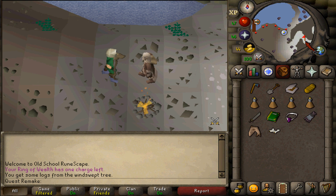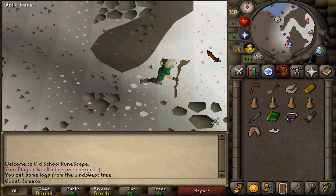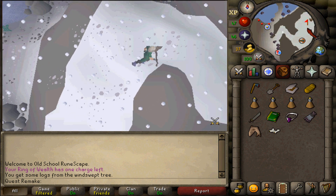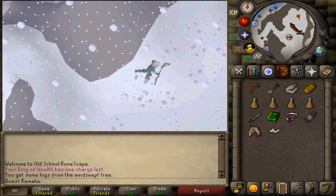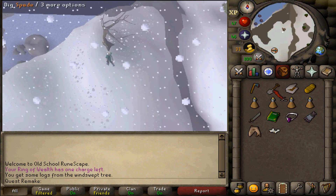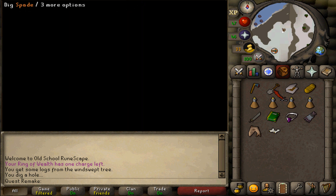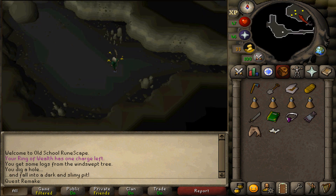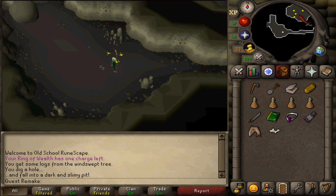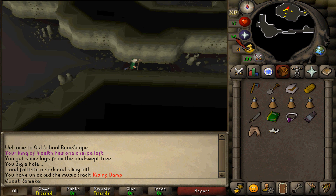After the conversation is over with Olaf, go east and enter the dungeon. Go back to the windswept tree, stand next to it to the south, and then dig with your spade to enter the Brine Rat dungeon. North in the room you should find a couple of NPCs — use your minimap and make your way there.